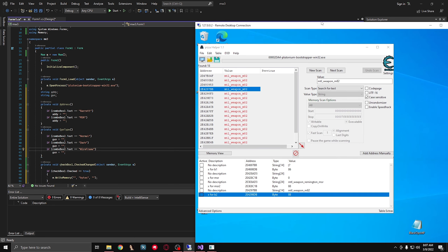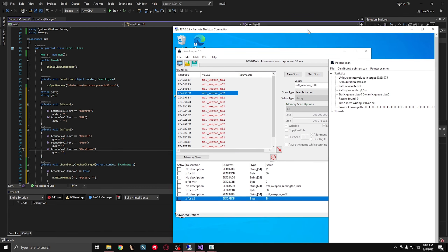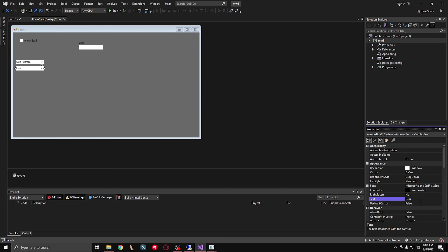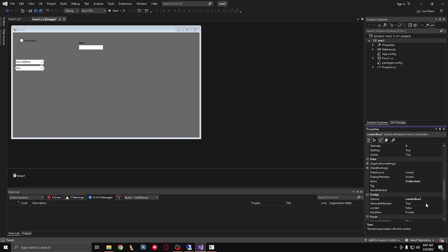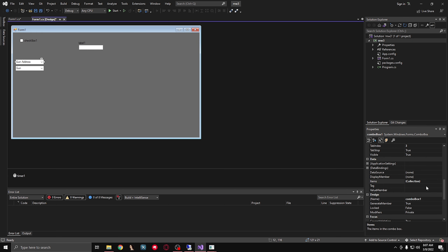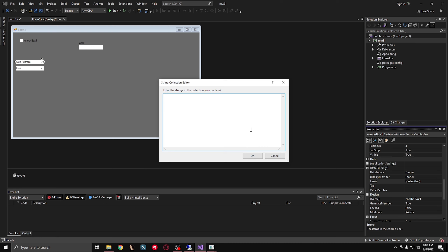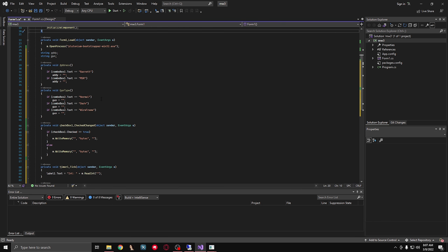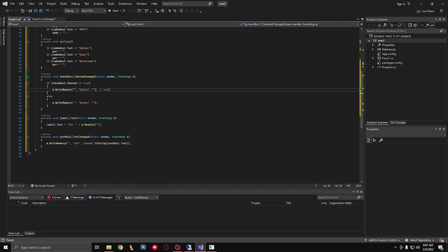We need to go ahead and add the strings that we just typed into our item list. Remember it was Normal - make sure you're spelling it with the same capitalization - Normal, Dark, and Wireframe. Click OK. And then for Gun Address we need to add the guns: Barrett and MSR.